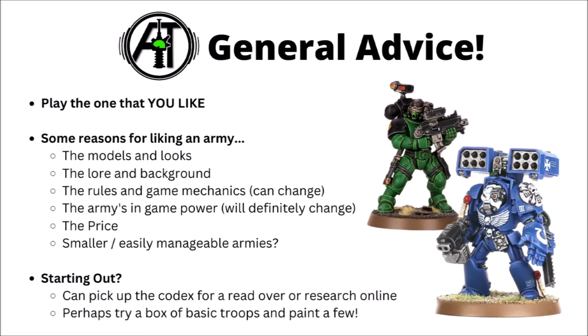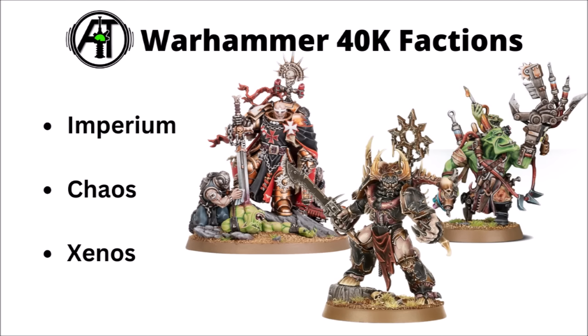If you're starting out, I'd probably pick up the army's codex to read, if your faction's book is out at the moment, or maybe try dipping your toe in with a box of basic troops, paint up a few, and see how you like them. There's a whole ton of factions in Warhammer 40k, broadly broken down into three sections: the armies of the Imperium of humanity, the followers of the Dark Gods of Chaos — the Space Marine Traitor Legions, the Demons themselves, and the Chaos Knights — and the alien forces of Xenos, many radically different alien empires and horrors all seeking to conquer the stars.